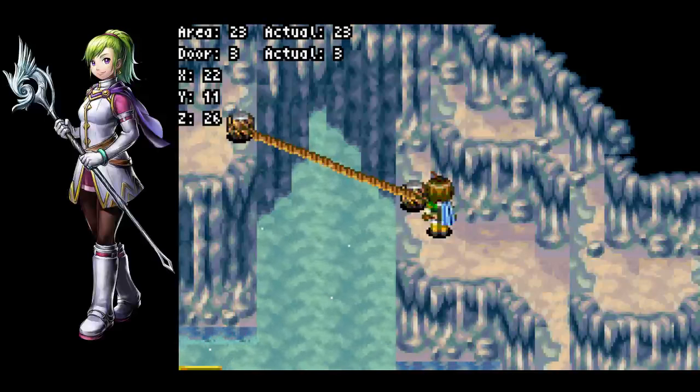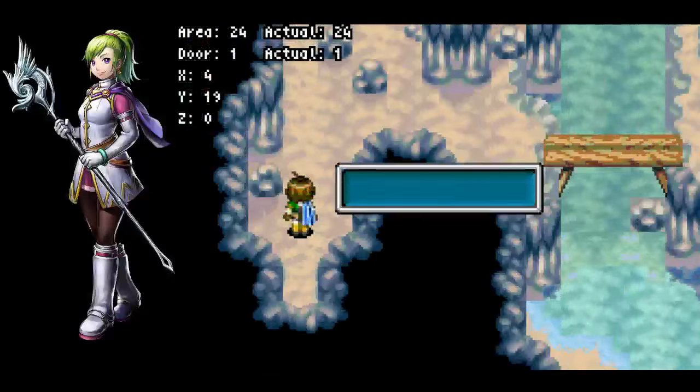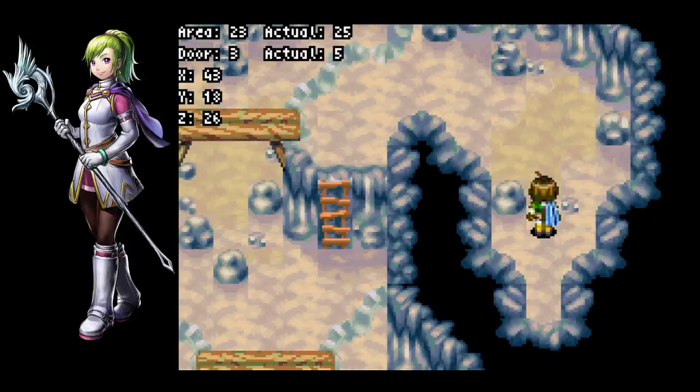So basically, after using Lash here, you save the kids. And we know that running here using retreat is 1 second faster than running across the rope. That's a thing that's known and well documented. It turns out that if you're in a position to do that, you should be doing that.